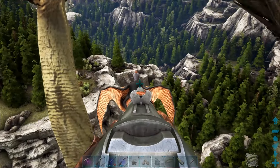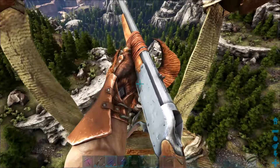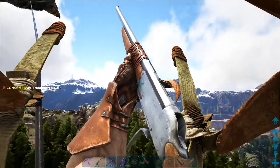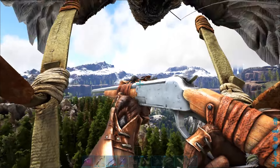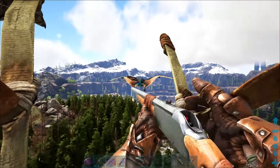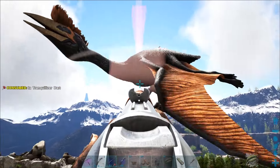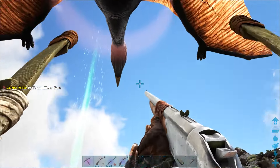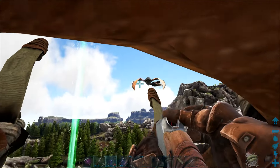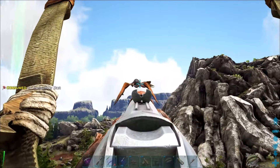Whistle to attack the quetzal and your argent will fly to it. Next, switch to your rifle and start shooting. The quetzal will fly off but your argent will keep chasing it. On PC the whistle command to attack the target is full stop, and the move-to-target whistle is comma. I clicked the wrong one — I meant to press comma as that will stop it attacking. When it starts to fly away, whistle attack target again.